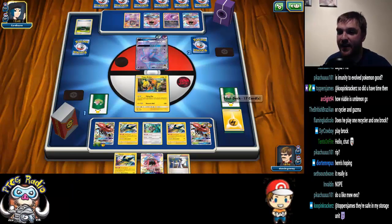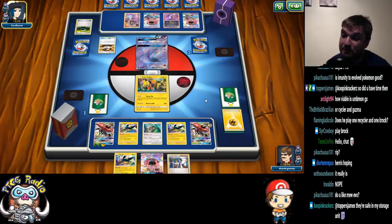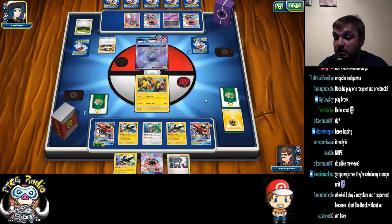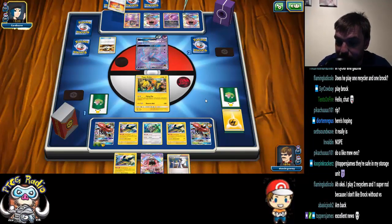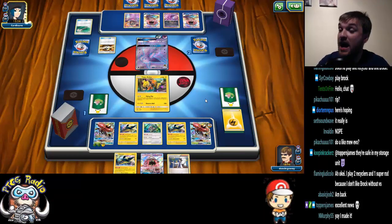I should be okay then. I need a Choice Band — I'm upset that I don't have the Sycamore. We've got plenty of outs in our deck so we can still win. The thing is, Brock's Grit is so good, but you don't really have a way to recover Pokemon other than Brock's Grit, and it's really bad against Garbodor.